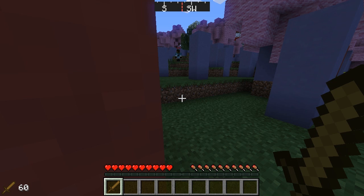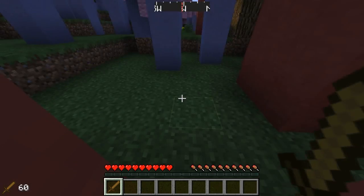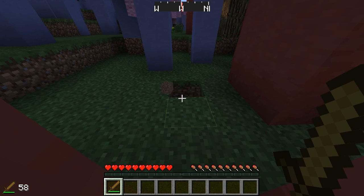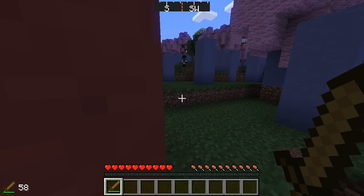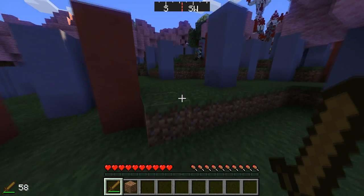It also works for modded items as well, so if you have a modded sword it'll show you how much durability you have left. Every time you swing and break something, the durability will go down. I just broke a block and it went down to 58. So instead of guessing how many durability points you have left, it now shows you at the bottom left corner of the screen.